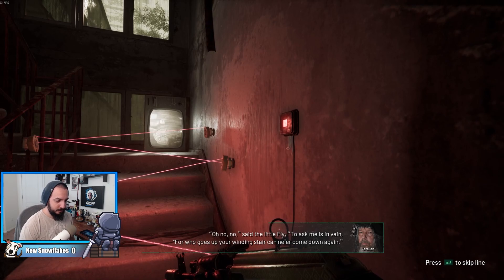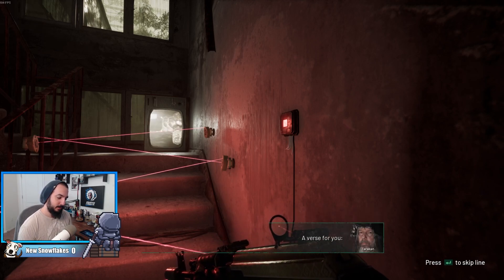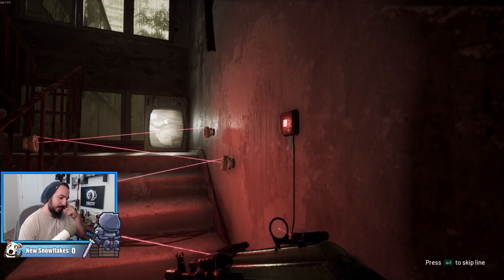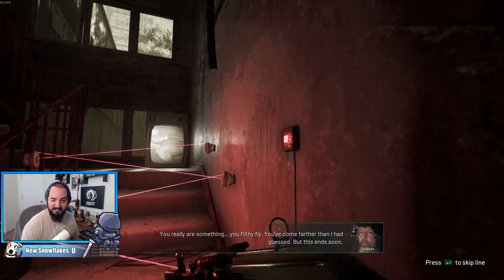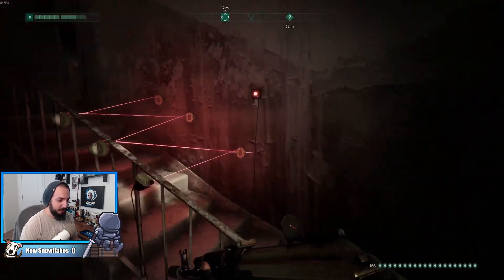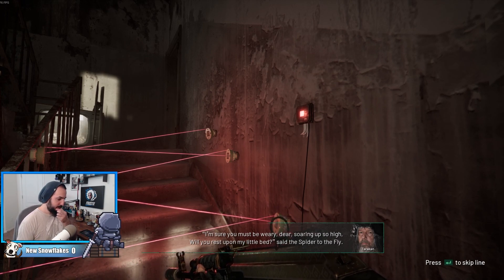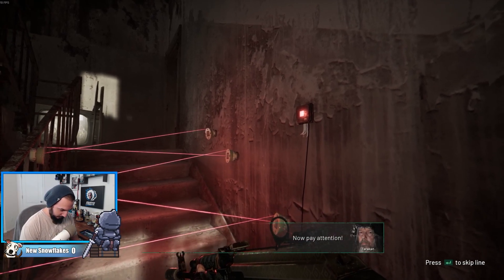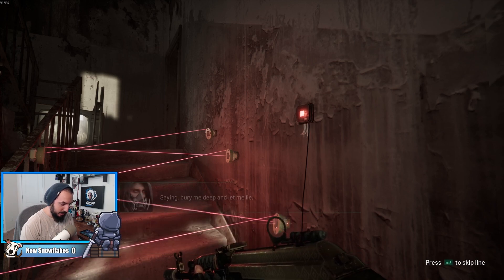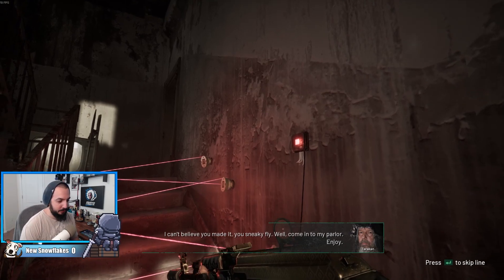No no said the little fly, to ask me is in vain, for who goes up your winding stair can ne'er come down again. A verse for you — bang bang, hoo hoo hoo. The hunter is going to die. You really are something, you filthy fly — I have the memory of a goldfish but this ends soon. I'm sure you must be weary dear, will you rest upon my little bed? Said the spider to the fly. He was crawling back home saying bury me deep and let me lie. I can't believe you made it, you sneaky fly. Come into my parlor, enjoy.